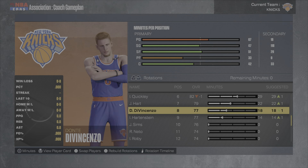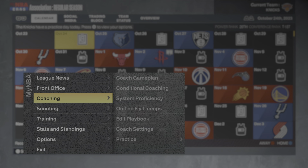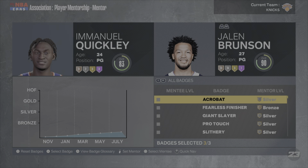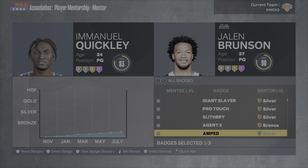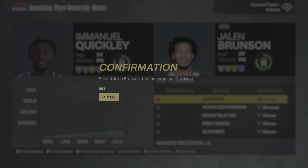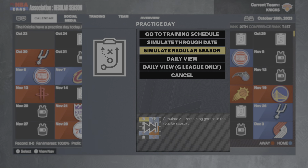I'm thinking about starting Dante DiVincenzo over Quentin Grimes — we'll just leave it for now, he might start sometime during the season. I want Jalen Brunson mentoring quickly so he can be the best player he can possibly be. I'll put his three best badges in — Jalen Brunson mentoring quickly, yes. Now it's time to simulate to the end of the season.